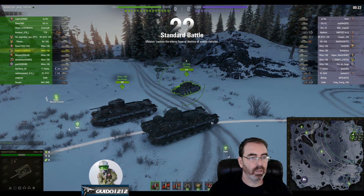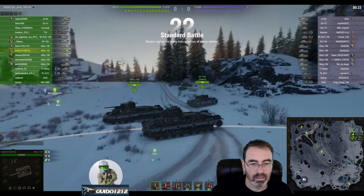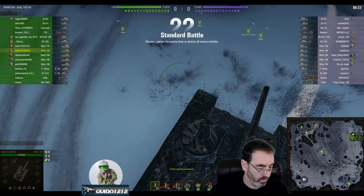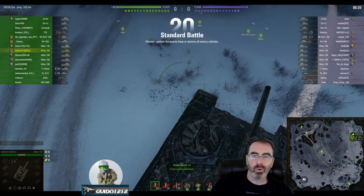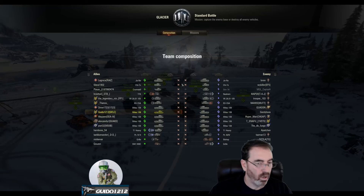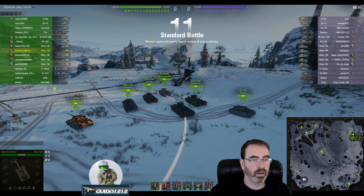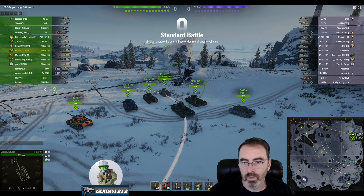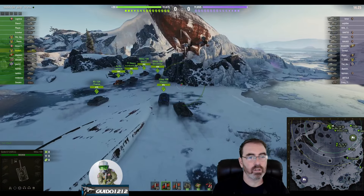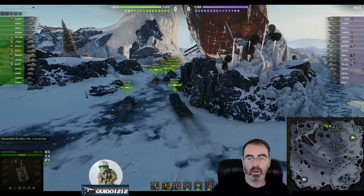Here's the gameplay example for the Mitsu 108. Look at this thing — as mentioned, it looks a lot like a Russian-influenced interwar design. We're on Glacier, starting up in the northeast, and we're going to head down to the heavy brawling area. Early on, there's a massive convoy of Mitsu 108s headed into the north part of the map.